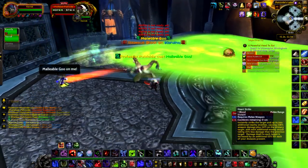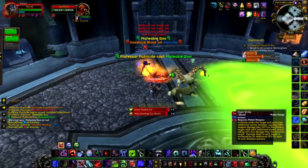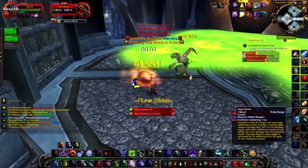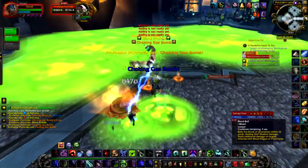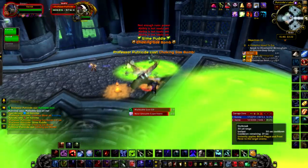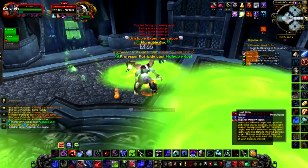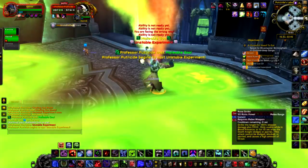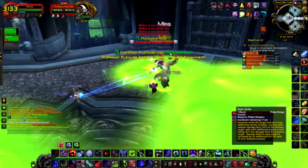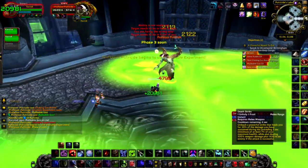Between each phase he'll hit the entire room with tear gas, which stuns you and prevents you from doing anything. He'll then run over to his alchemy table and drink his next concoction and mutate more. Concentrate on getting Putricide down and taking care of the adds, because once you hit phase three he doesn't summon adds anymore. Make sure you get all the adds down, or have at most one up when you enter phase three so you're not dealing with them and him at the same time.